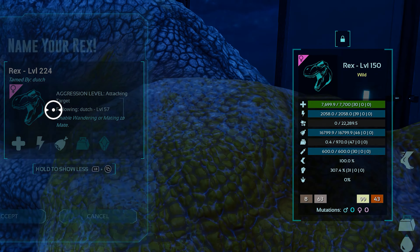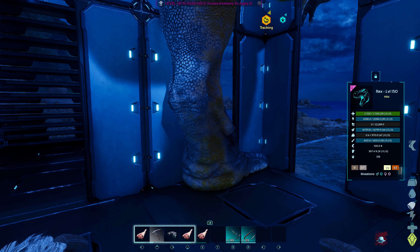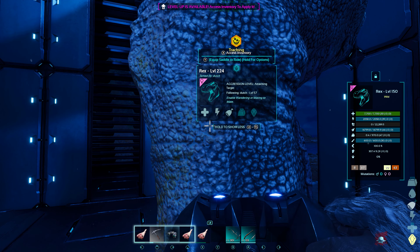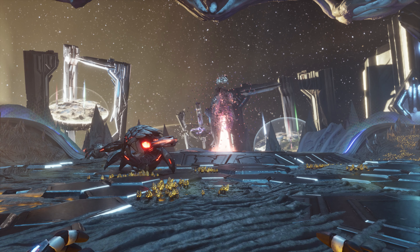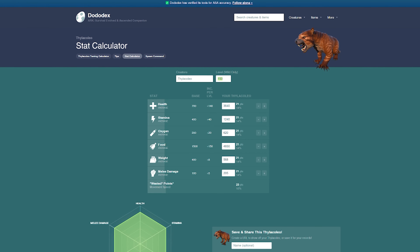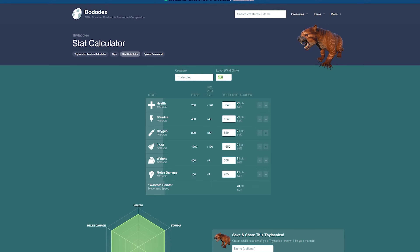This is also true of the taming bonus. A perfect tame on that same level 150 rex will randomly assign another 74 points amongst the categories. There are a couple of ways that you can find the assigned points. The easiest way is with the new Tech Monocular available in the Utilities Plus mod, or by beating the Alpha Overseer, which will give an instant breakdown of all stats of any dino you are looking at. Or if you don't have access to those yet, you can enter the stats into the stat calculator on the Dodo Decks website, which will give you a breakdown of the points.